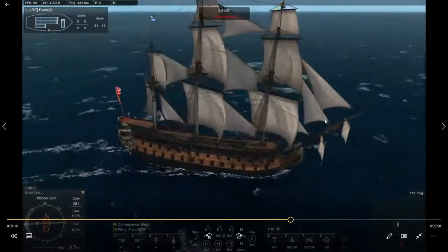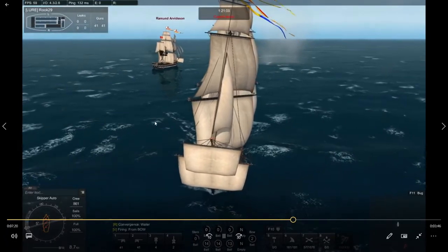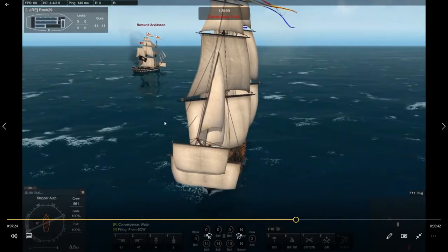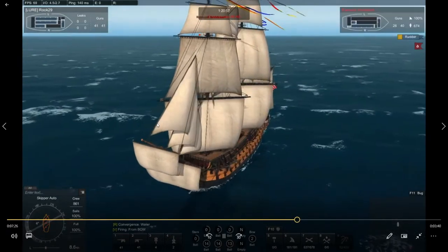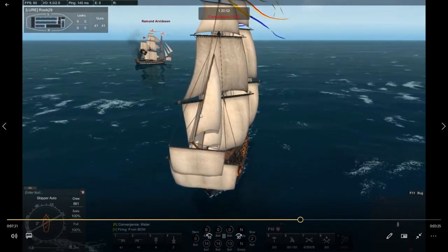Quick easy battle guys — you can do this with most ships. Wood type has a role to play, other ships have a role to play, but try to angle your ship more often, bounce some shots off, see if you can save a little bit of hit points and sink a lot more enemies. Thanks again for watching.